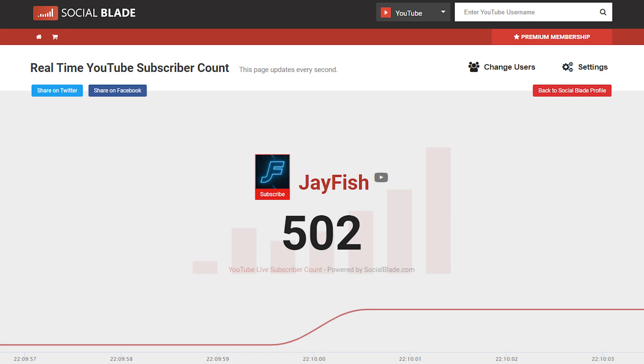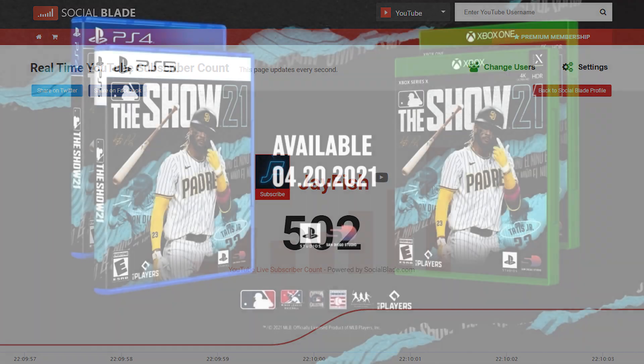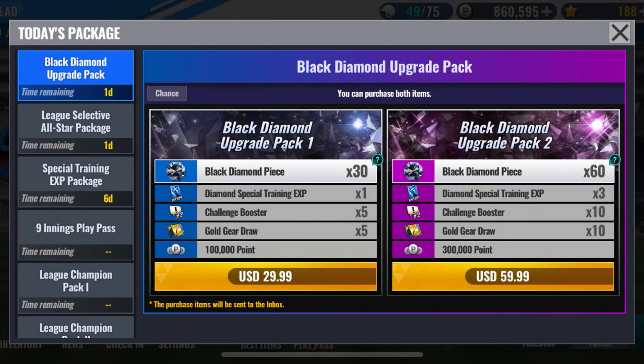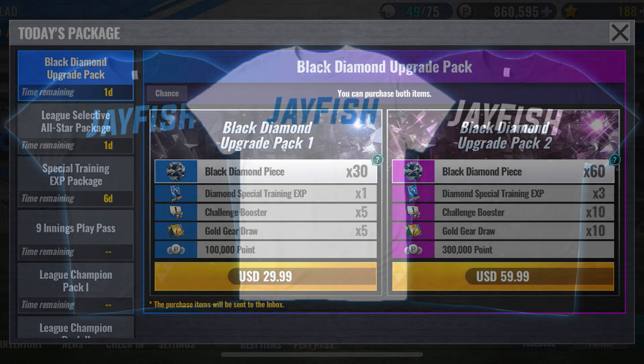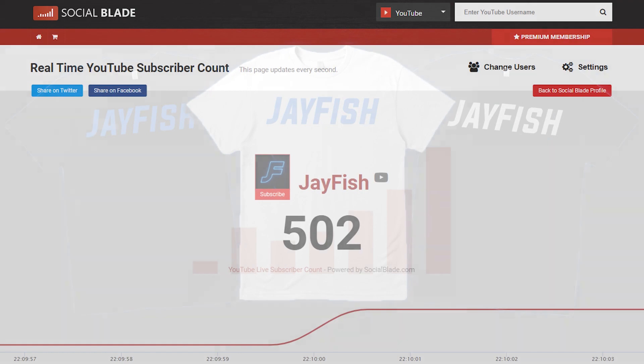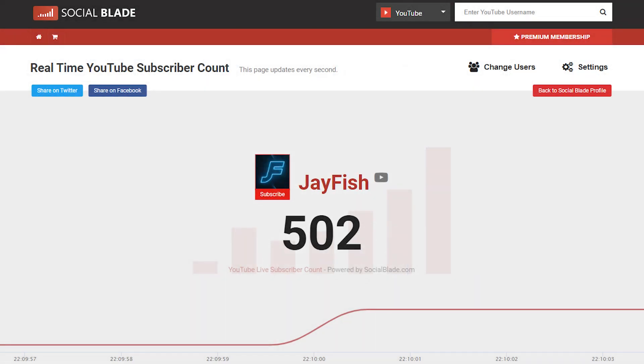There are a few tasks you can complete to get up to five entries. We are going to be giving away a copy of MLB The Show, or if you don't want that, we can give you an in-app purchase on Nine Innings up to $59.99. You will also get an exclusive JFish t-shirt — you'll be the only one that has it besides myself, since I won't release my merch until 1,000 subscribers.